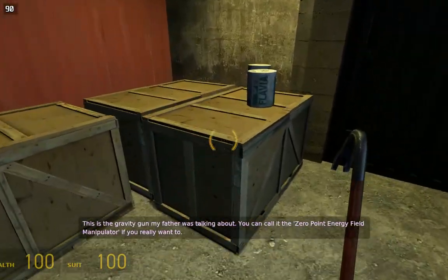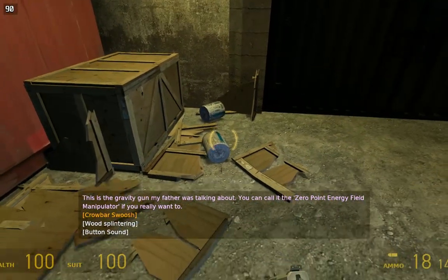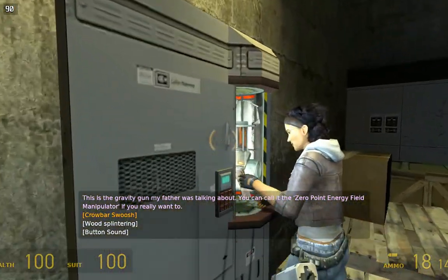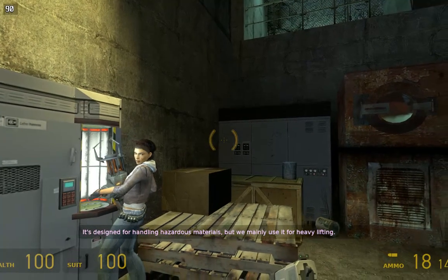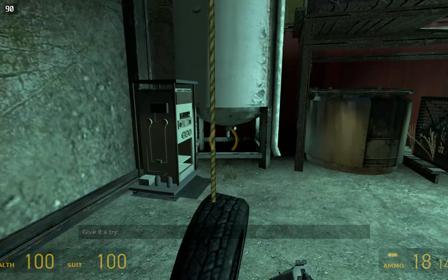This is a gravity gun my father was talking about. You can call it the Zero Point Manipulator if you really want to. It's designed for handling hazardous materials, but we mainly use it for heavy lifting. Give it a try.